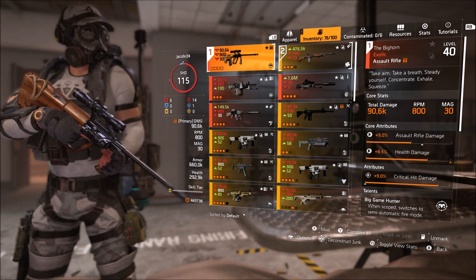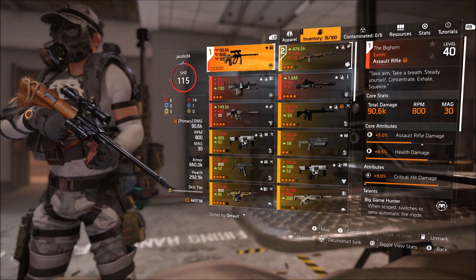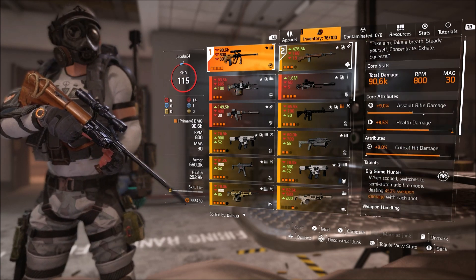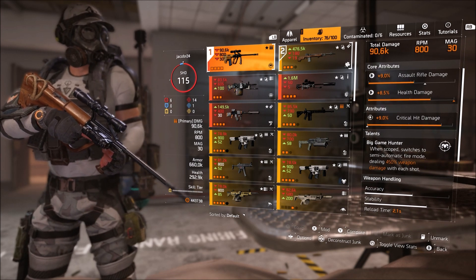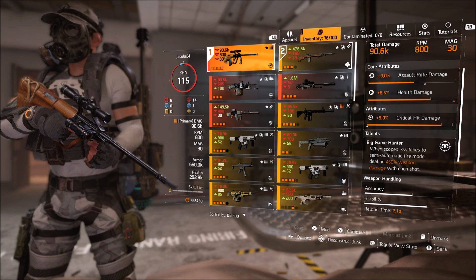I'm just happy the rolls weren't really bad. I got one I can work with, and maybe potentially farm for another one in the future. The talent on this is Big Game Hunter — when you scope in, it switches to semi-automatic fire mode, dealing 450% weapon damage with each shot.